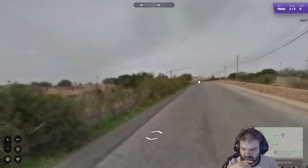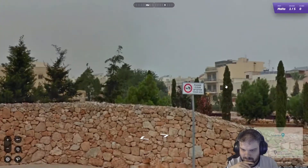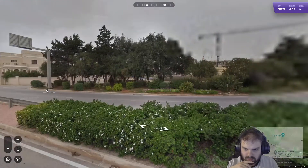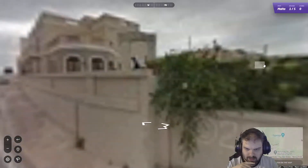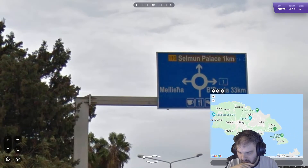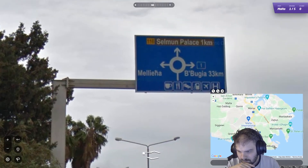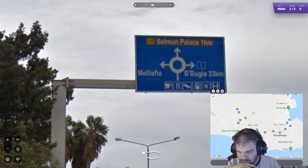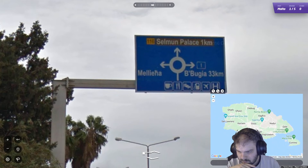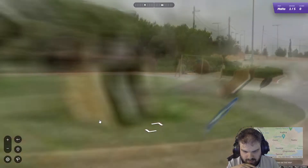We don't have too much in the way of road signs either. Please clean up after your dog. Here we go - this looks like a highway over here. Let's look at this side, but I think that one on the roundabout is a lot more helpful. Melieja and Babugia. Can we see any of them? Is it Bugia? I don't think it is.